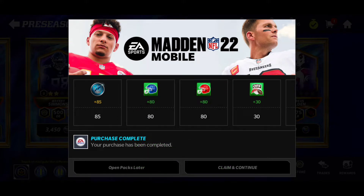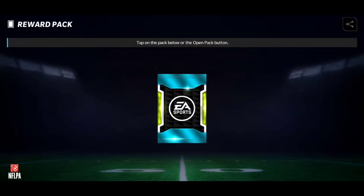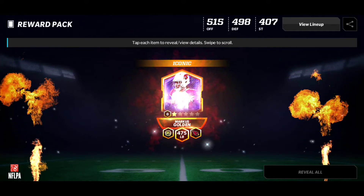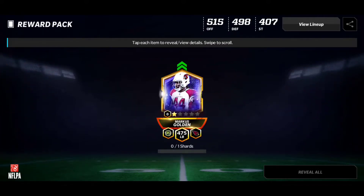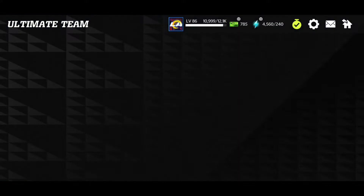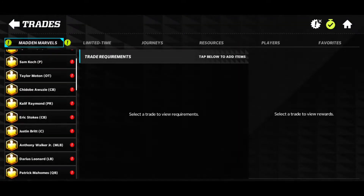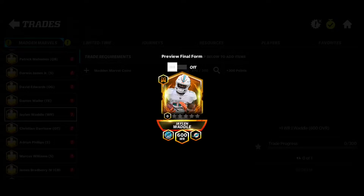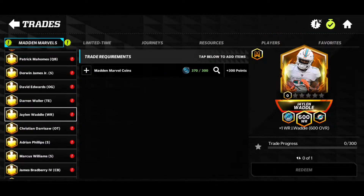370 Marvel coins — that is enough to get a Mad at Marvel player, and I'm claiming that in this video as well. I think we're going to get the one and only wide receiver that has the most speed, which is really nice. Let's go over to the trades and scroll down — there he is, Jalen Waddle. This card has 500 speed, and I really need some more fast offensive players. Right now I have a Mad at Marvel quarterback Ron Fitzpatrick, Mad at Marvel tight end Kyle Pitts, and now Mad at Marvel wide receiver Jalen Waddle — the offense is unstoppable.